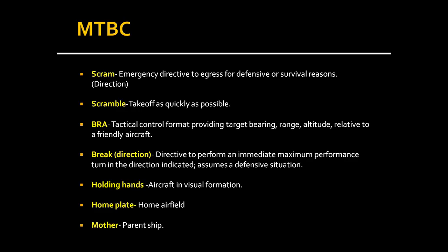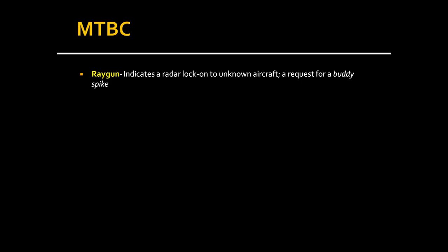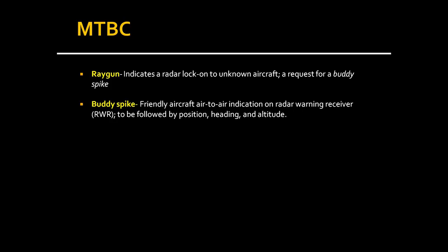RAY GUN indicates a radar lock-on to an unknown aircraft and is a request for a buddy spike. A buddy spike is a friendly aircraft's air-to-air radar warning receiver indication on radar, to be followed by a position, heading, or altitude. So let's say I'm flying with my buddy Steve — we're separated by 50 kilometers. Steve finds a target and locks it up, and calls out RAY GUN because he doesn't know if it's friendly or hostile.